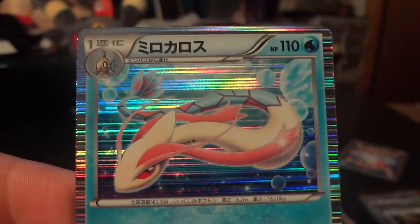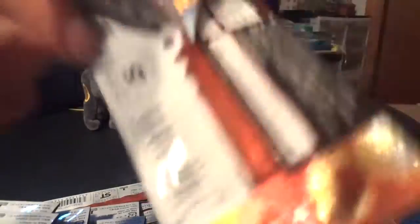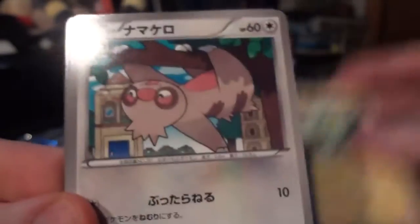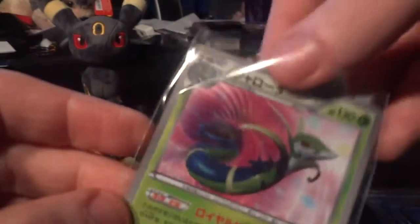Such a beautiful card — one of my absolute favorite holos from Black and White 5 in general. Just looks so great. So I've got two packs to go and a full art to reveal — presumably a full art, it seemed stuck to the card in front of it like a full art would be. Magmortar — banned in English of course. I've still got a pack there, what am I doing? Hoppip, Magmar, Gothita, and a Blend Energy. Last pack before the big reveal — Marowak, Roggenrola, Electrike, Slakoth, Gotharita — and no wasting time.